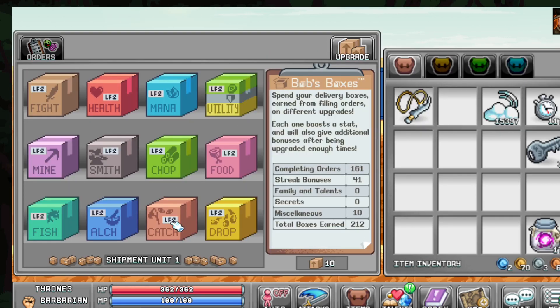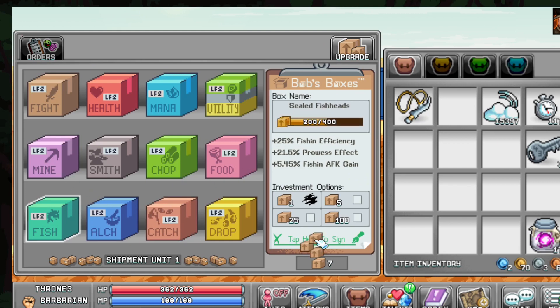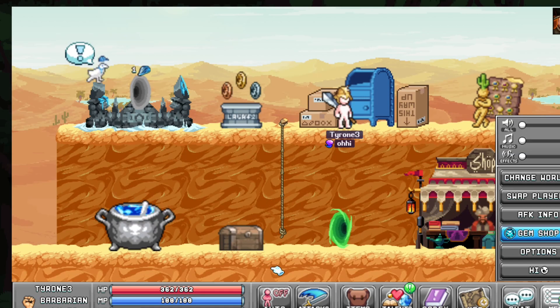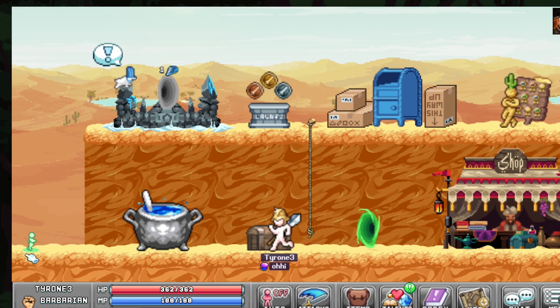Inside the post office, if you're trying to be a fisherman, you want to bring your post office box to around 200. After 200 you start getting serious diminishing returns. I personally go into the food tab — food increases your speed, which increases the amount of gain you get. Once my food is up to 200, I max this, then this, then you can go into drop rate. That's the post office for a dedicated fisherman.